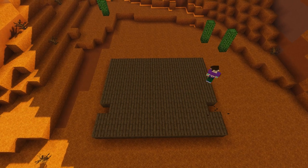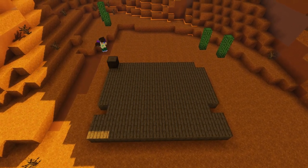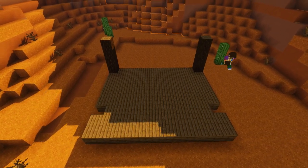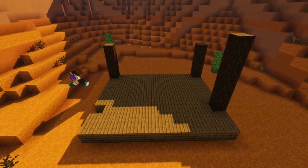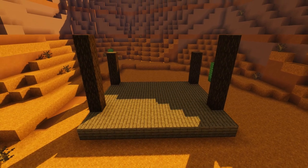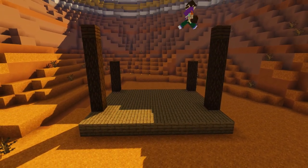Now we're going to remove two planks from the sides — two blocks in from the front — and then remove another two on the back two corners. Then in the back two gaps we're going to build up to five-block columns with some spruce logs, and then do the same at the front, but this time we're going to build the columns seven blocks high. Then we're just going to pop a dark oak plank on top of each one.